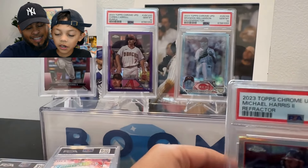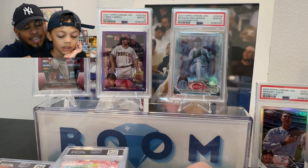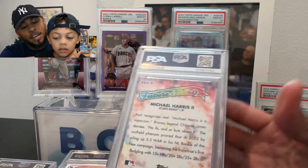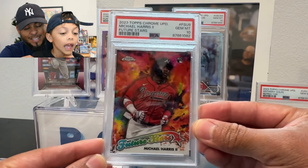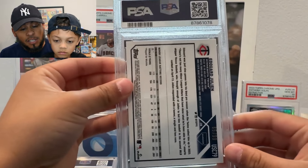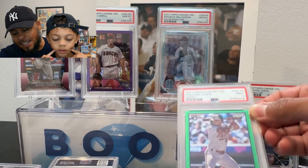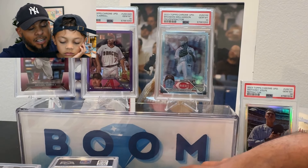Another Michael Harris — future stars — a 10! That's beautiful, every Michael Harris today is going to be a 10. Now we've got Edward Julian, a green numbered to 99. Julian's doing good — he has seven home runs already this season. A nine — that's brutal on a parallel. But hey, we can't complain too much. We've been on a bit of a hot streak; we've gotten a few nines now.